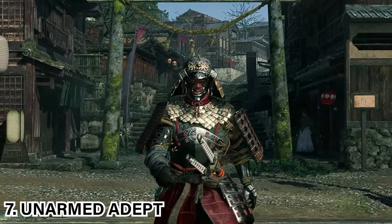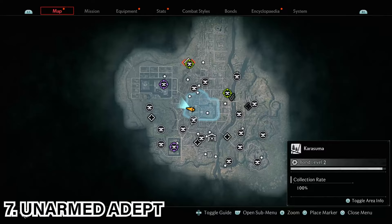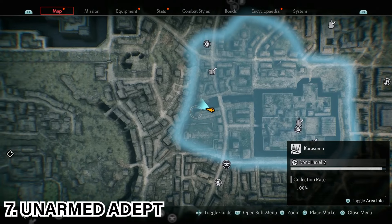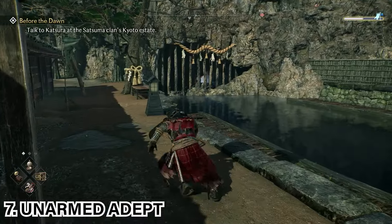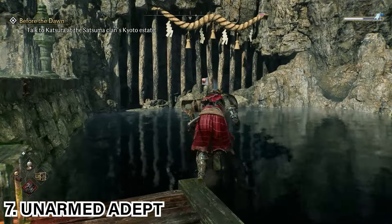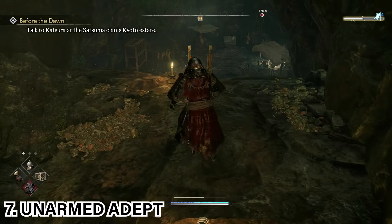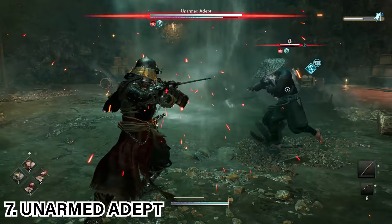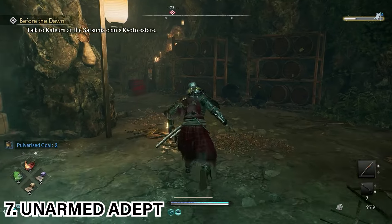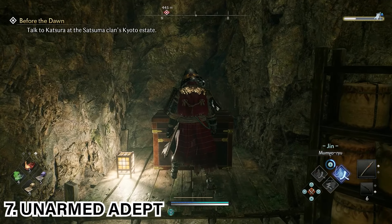Now we move on to the third area, Kyoto. The first secret boss is the Unarmed Adept. Once you're in the Kyoto region, head to the Karasuma area at the marked location. You'll see ribbon trees indicating the secret boss is near. Swim down into the water and proceed through the underwater cave to the other side, then swim up. Grapple ahead and proceed through the cave to find the secret boss sitting below. Take out the Unarmed Adept, then head to the back of the cave, shoot the barrels, and proceed to get the chest for bonus rewards.